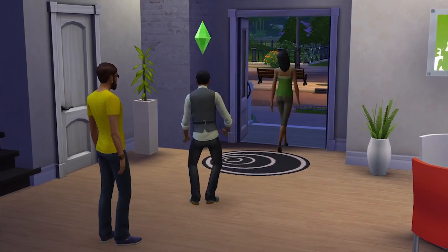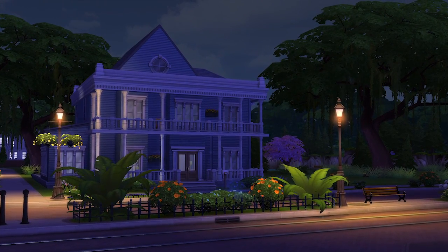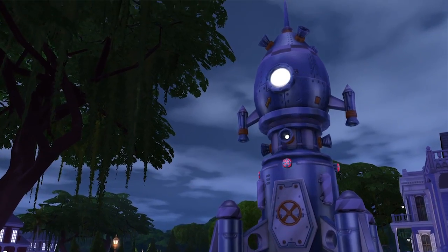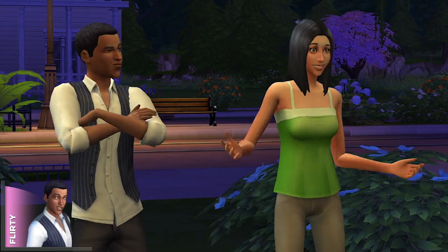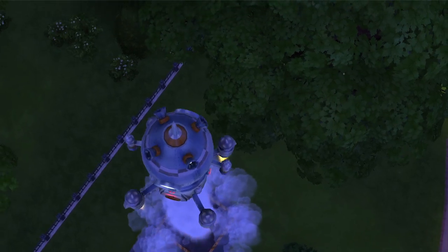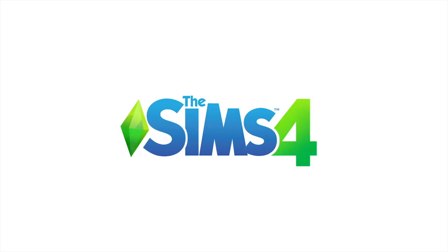From violin solos to voodoo dolls, the choices I've made and the emotions I've taken my Sims through really changed how this night played out. Now where did Oli and Sofia run off to? Oli really does have a rocket ship, and Sofia is impressed. This is a night Oli will remember for a long time. This is a good place to wrap things up — thanks for watching, and we're looking forward to showing you more of our new Sims, creative tools, and more of The Sims 4.